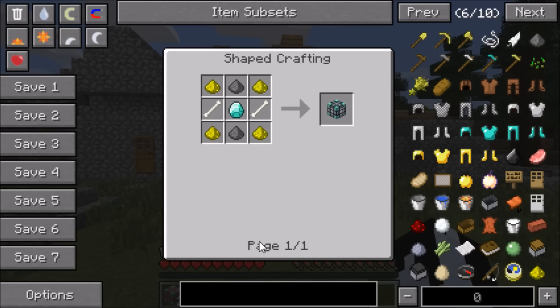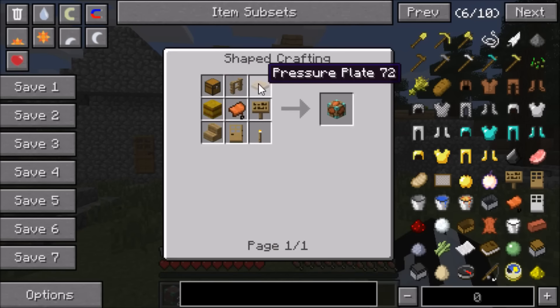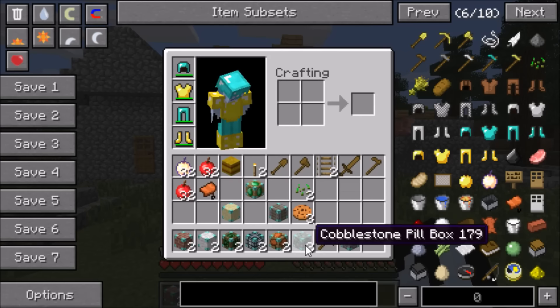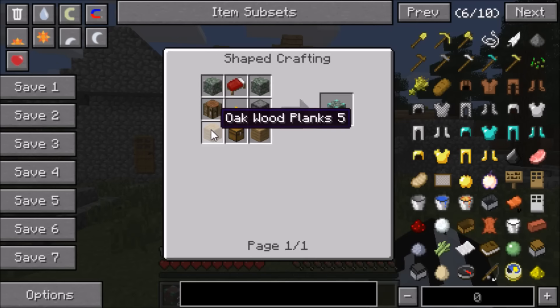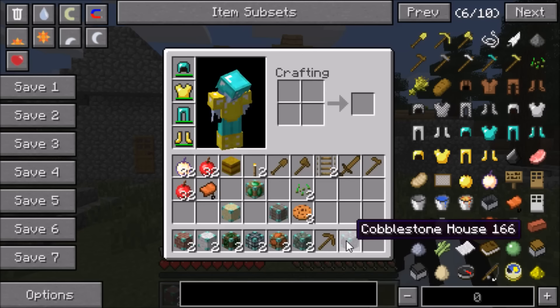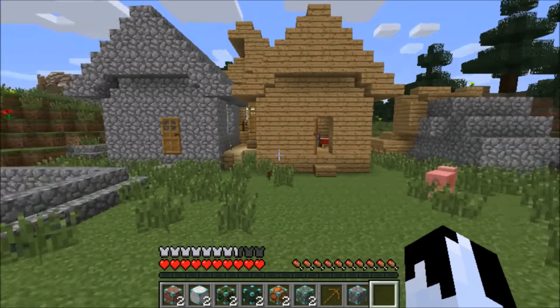They're going to give you something really interesting for those materials. To make the mob trap one, you're going to need two bones, two gunpowders, four glowstone, and a diamond — that actually takes a lot. And in order to make another one, you're going to need mossy stone, a bed, mossy stone, furnace, torch, crafting table, oak wood, chest, and oak wood. That's pretty easy and simple to get.